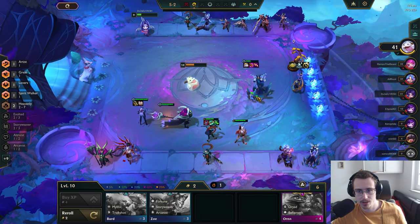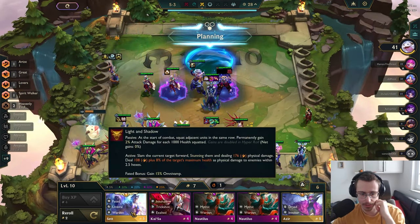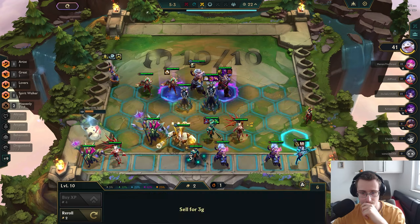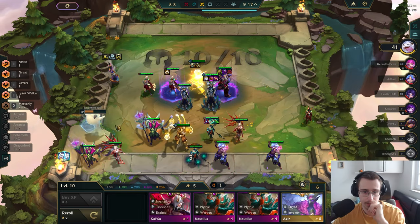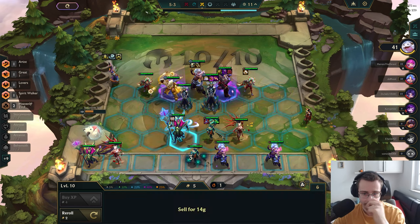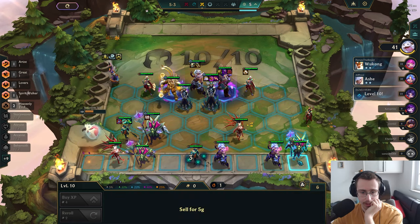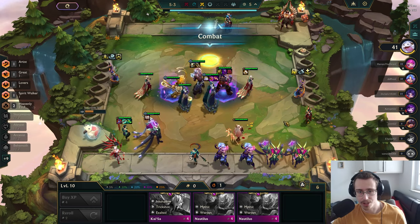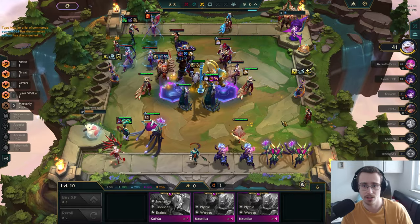I got a little scammed. I need to replace this Caitlin. Am I getting anything out of this Lissandra? I have a feeling I'm not — that's so painful. I need a Waya too. Everything is being contested as well, so this could be really difficult. Another Azir — yes please! Let's play another Lissandra over this and pop this on him. Wukong should probably be in the front line.